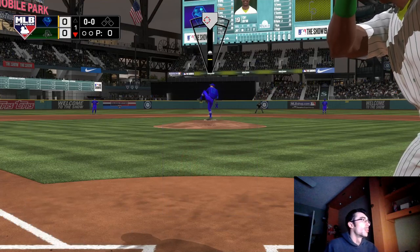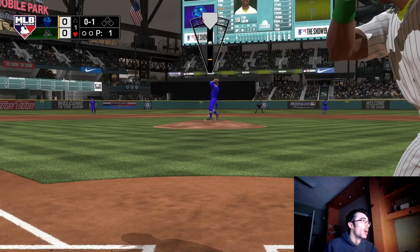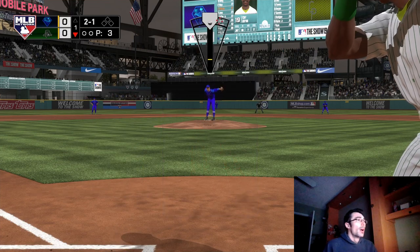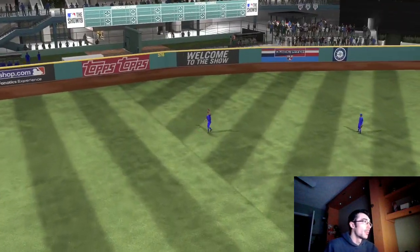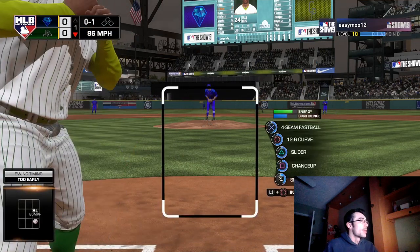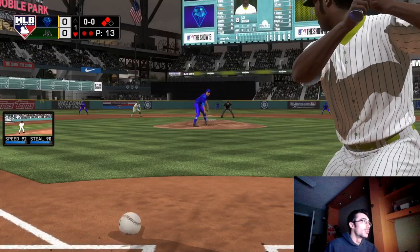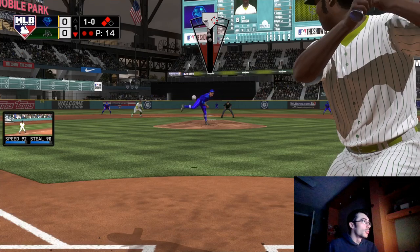Now let's get into some gameplay tuning. Something I've noticed throughout this year's game is the randomness with pitching. If you get good feedback on your meter but slightly miss the hoop, the pitch is going to go to a random location. If you're on top of both the feedback and the hoop using analog pitching, you'll have more success, but it can still be rather random. In years past it didn't really matter as much regarding the control attribute — if you had good input on whichever meter you're using, whether analog, pulse, or meter, you'd be able to locate the pitch much better.